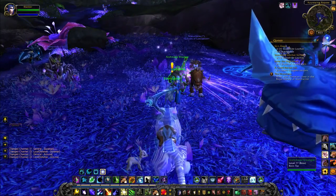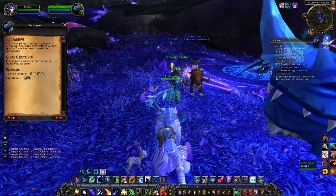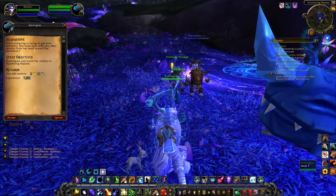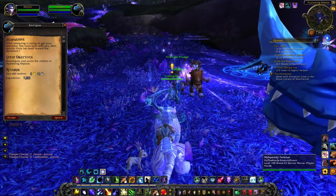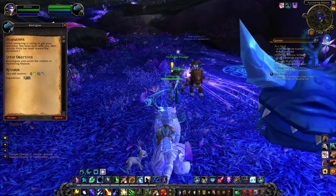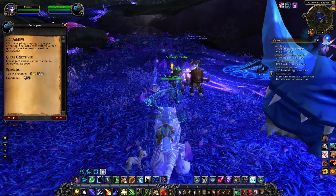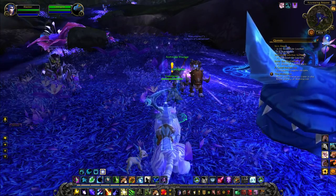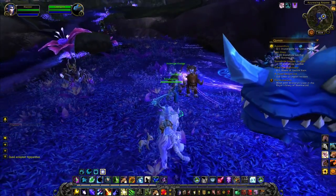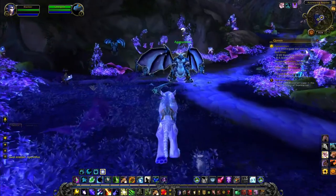It all starts with this little drake guy here, Emigosa I believe his name is. This little drake would like us to investigate and assist the visitors in Azure Wing Repose. So we're heading over that way according to the map.